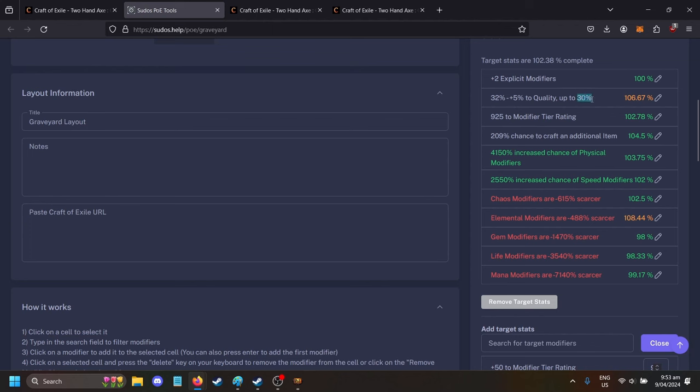It's 30 quality with a modifier to tier rating — you need about 900 to make sure you hit all T1s. You're never going to hit a T2 if you've got this tier rating. And this is a 209% chance to craft an additional item. If you have 100% chance to craft an additional item you're definitely going to craft two things; if you have 200% you're definitely going to craft three things. So I'm going to get three axes.